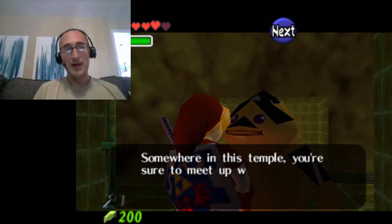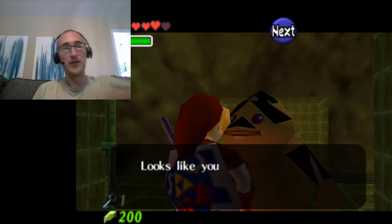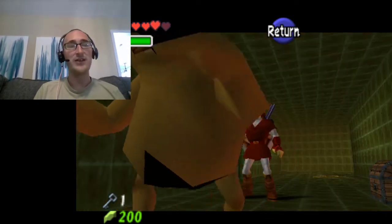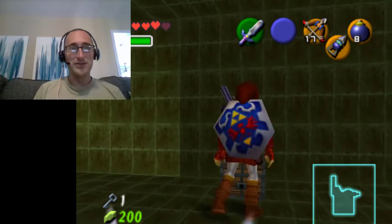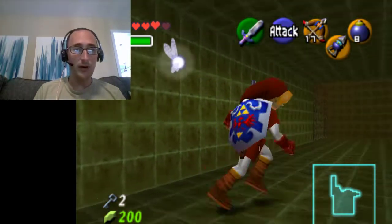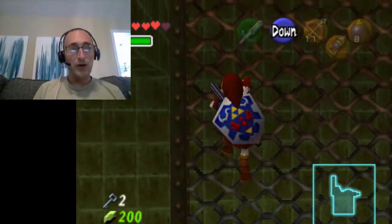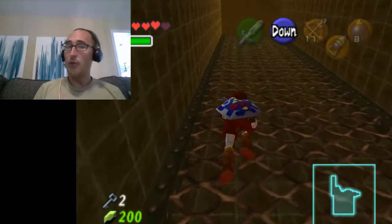The Goron says: "Somewhere in this temple, you're sure to meet up with some creatures that dance as they attack. Arrows won't hurt them. Looks like you might need some of the Goron's special crop." Yeah, it's a mini-boss — there's at least two of them, maybe even three. Either way, I need more bombs, and I only have eight left. I got another small key, so let's go through that key door. I'm going to head back up to the labyrinth and go back to the previous room where that wall of fire was chasing me.